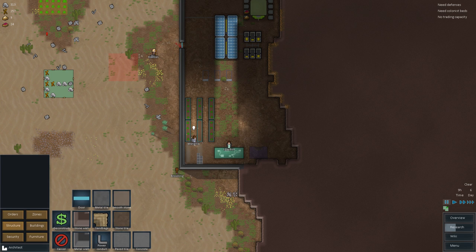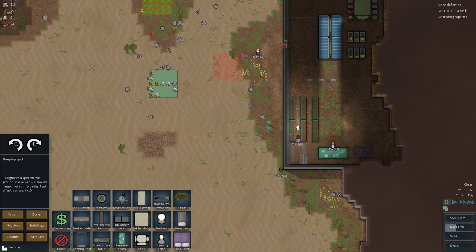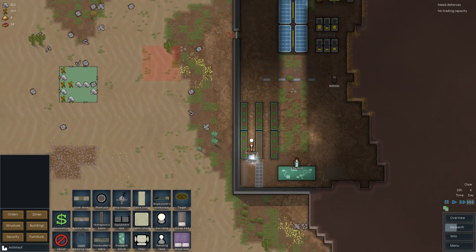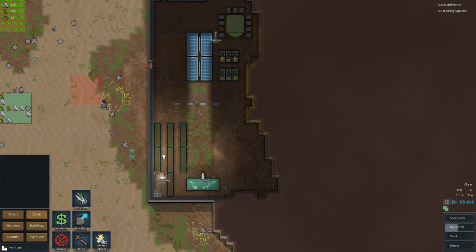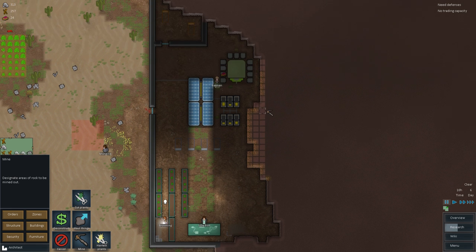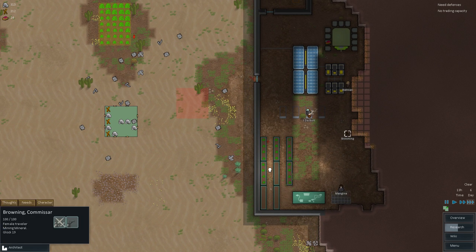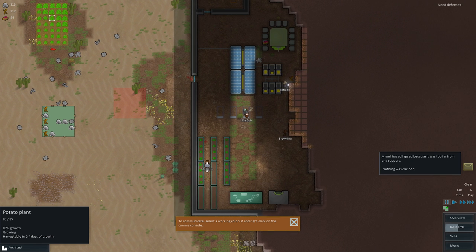Let me also give Browning a little sleeping spot. I'm aware we're sleeping on the floor — I don't want him to be a dick like last time, so give us a while before we can set up proper rooms. The comms table is almost up and running. We're running pretty low on metal, so it's probably in my best interest to start thinking about mining into this little area here. Our fortified area has a nice little metal supply, so let's take it down that way.